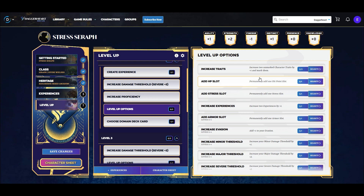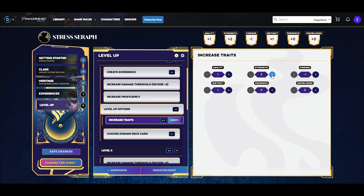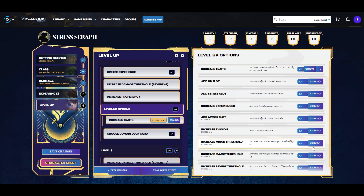Starting with our level-two level-up options, we're immediately going to increase our traits — we pick two traits to increase by one, and I'll choose strength and agility. With our second level-up option we're going to increase our minor threshold. I'll talk more about stress as a full mechanic and the thresholds when we look at the character sheet for the visual example. The thresholds did get slightly rebalanced in 1.4 as well — they're not quite as problematic as they were in 1.3.